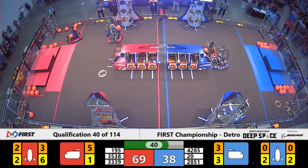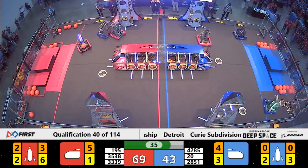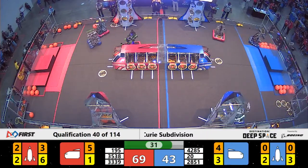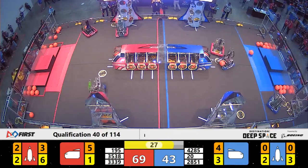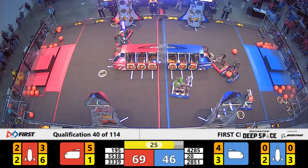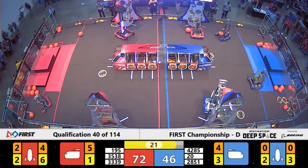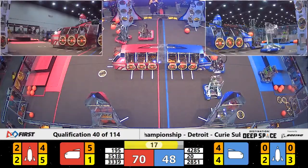They're trying to get back to that rocket, but defense from CamoBots is preventing them from doing so. A hard hit knocks a hatch panel out of place on the red alliance rocket at T-minus 30 seconds. The red alliance is in the lead by over 20 points, but it looks like they may not be able to load that rocket any longer. Another hatch panel falls, and the cargo behind it as well.